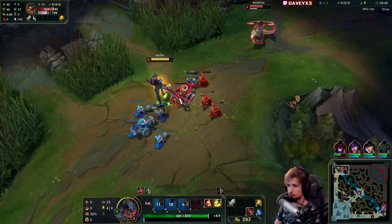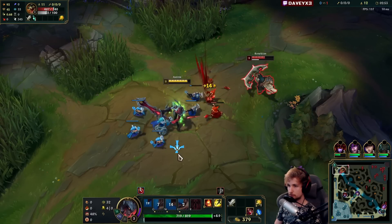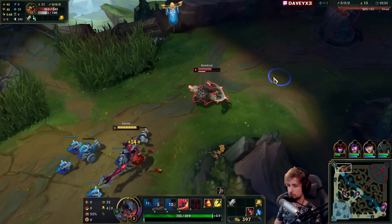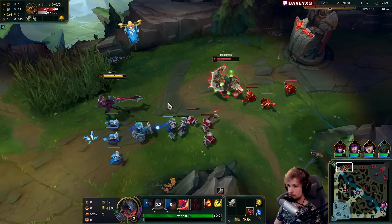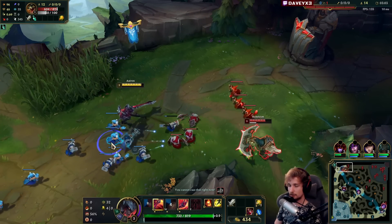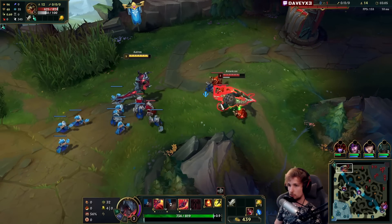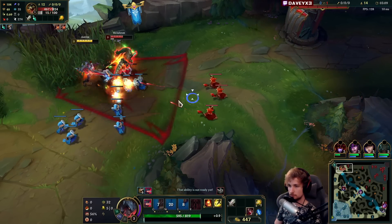We'll dash out the W. The knockback doesn't really do much because I don't have my abilities at the time, but it does do slight damage. The kind of playstyle that you want to have with Aatrox is a poking style.